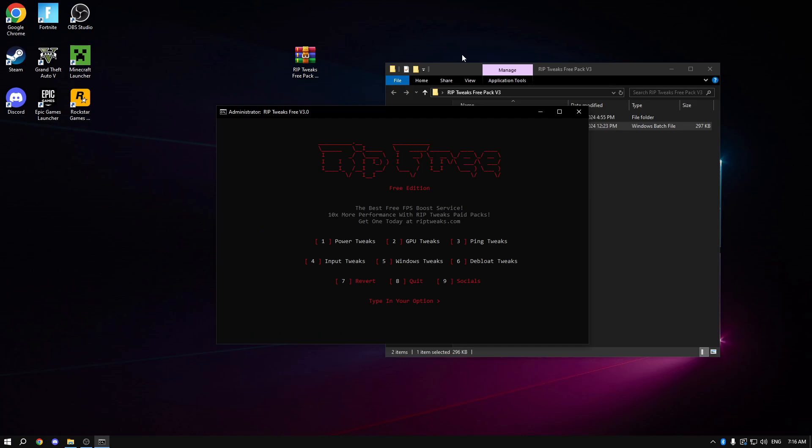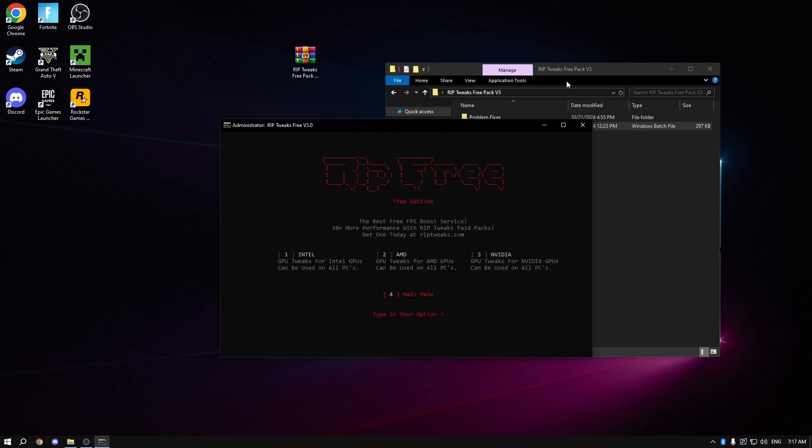For GPU tweaks, just pick your GPU: Intel, AMD, or NVIDIA. It's really simple — you don't have to go through confusing options. Just type number three and that's it — you've applied the GPU tweaks.